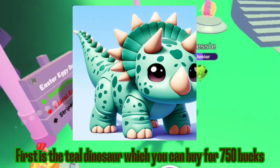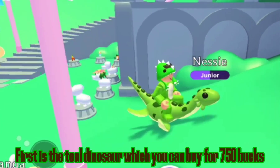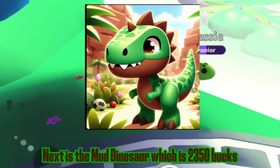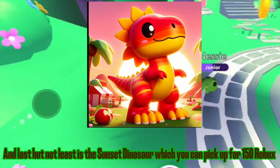I made four pet concepts for this update. First is the teal dinosaur, which you can buy for 750 bucks. Next is the ivy dinosaur, which will be yours for 1500 bucks. Next is the mud dinosaur, which is 2350 bucks.